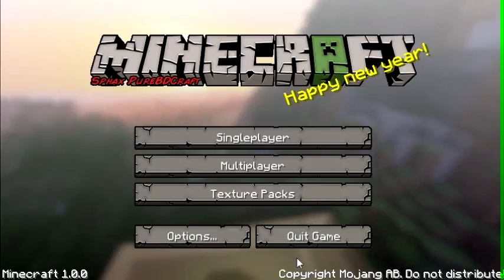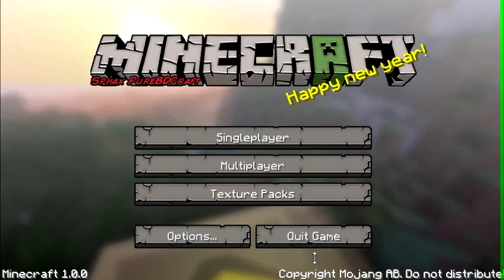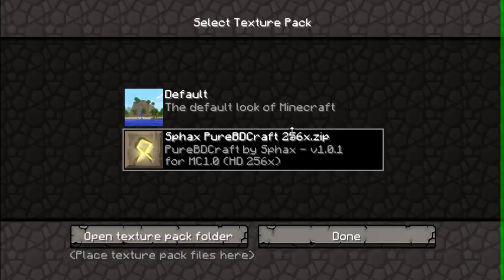Hey guys, it's Grover. What's up? Today we're going to play some Minecraft. So we're going to play some single player. Before I go into single player, the texture pack I'm playing on is SPAX BDCraft — 256x256 pixels per block. You're going to need a good computer if you want to run this texture pack.